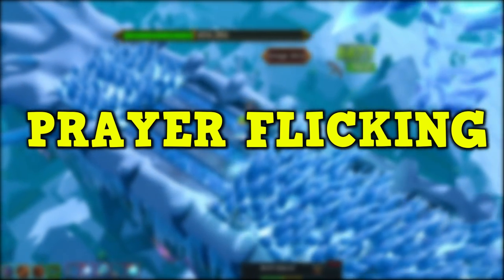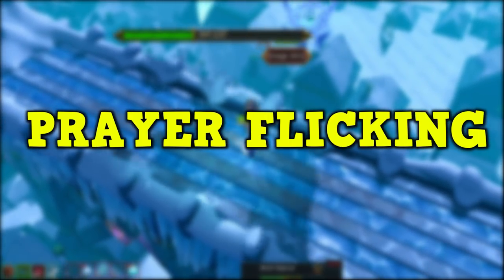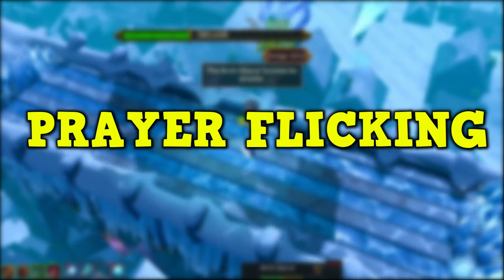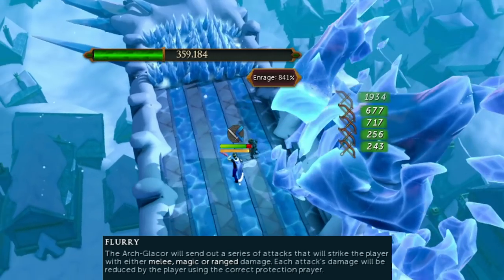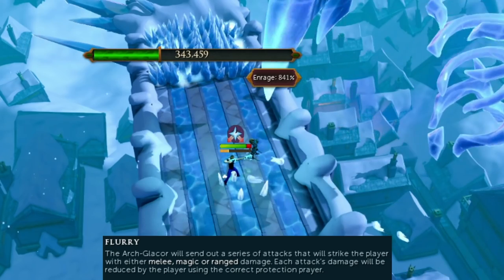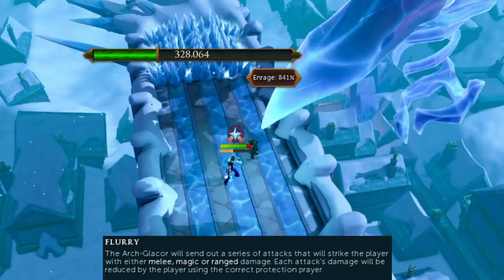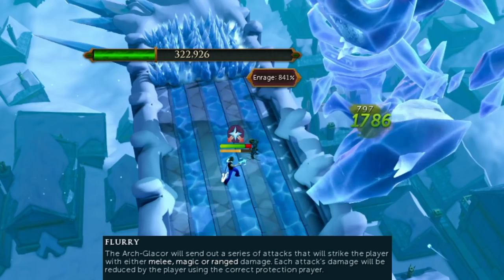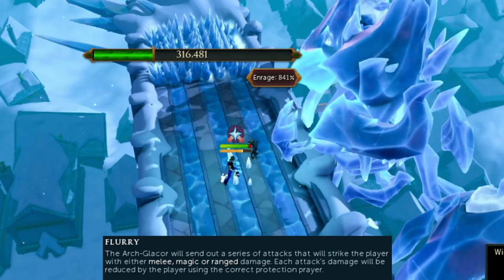The first skill you should know when PVMing is prayer switching. Doing the flurry mechanic of the ArchGlacer is a very good way to learn this. Prayer flicking is extremely important for PVM and it's used at a variety of different bosses as a requirement, but also as a skillful tactic at every single boss. Places like Araxor, Telos, and Raksha all require prayer flicking to be able to kill the bosses.